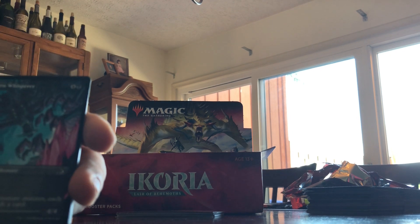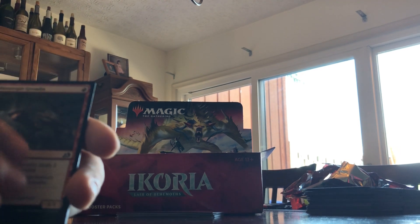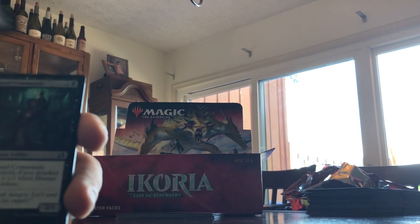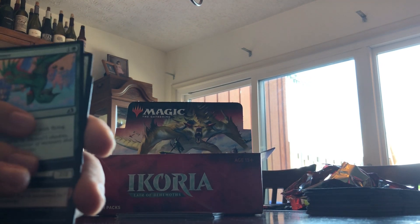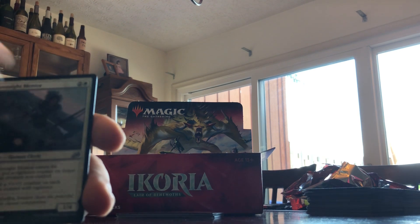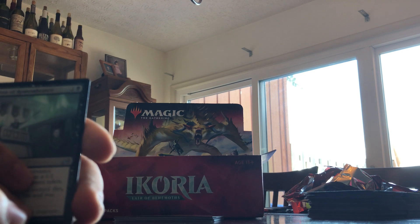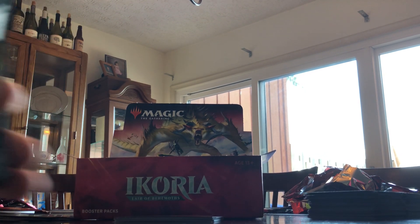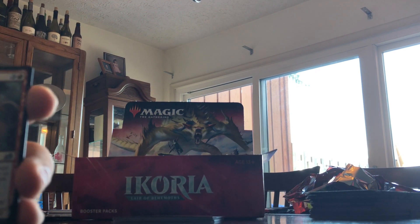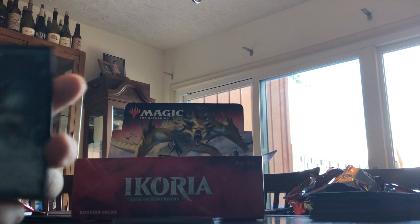Spell Eater Wolverine, full art Cabin Whisperer, Humble Naturalist, Blister Gremlin, Essence Scatter, Night Squad Commando, Plummet, Drannith Hembler, Raking Claws, Keeneth Mentor, Dire Tactics. Bastion of Remembrance! Offspring's Revenge. Ferocious Tide Gorilla. Forest and Shark token.